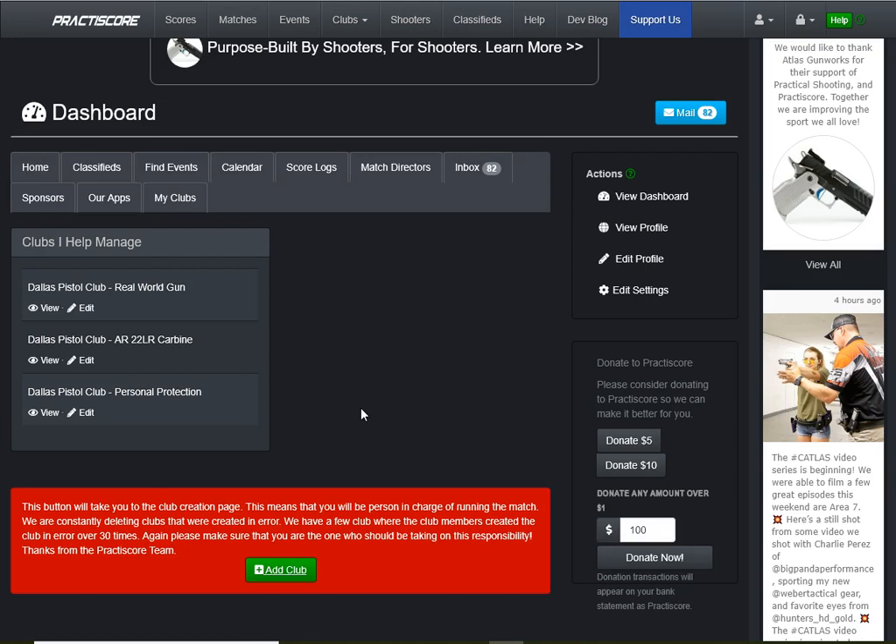You've got a situation where you have one or more successful matches and you want to add an extra one. Maybe you have matches every Saturday of the month — all four Saturdays are committed — but you've got a fifth Saturday and you want to add a match on it. Or maybe you've got a successful pistol match and you want to make it a two-gun or three-gun match, so you want to clone it and modify it slightly to add additional divisions including long guns.